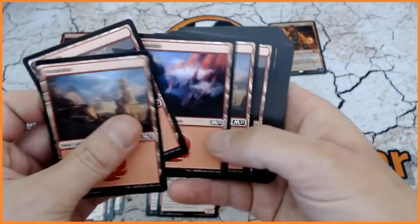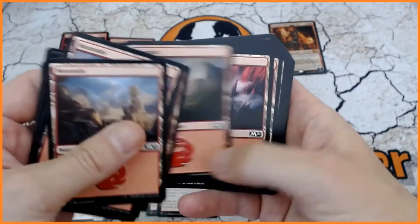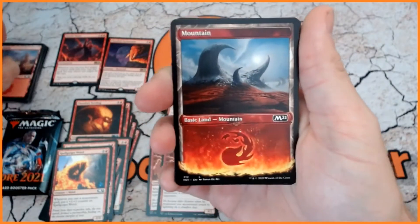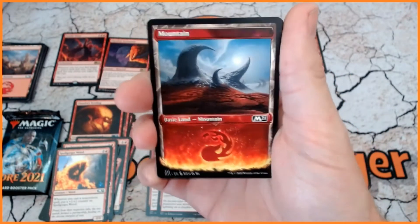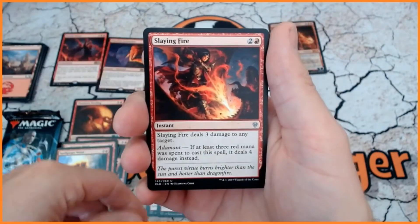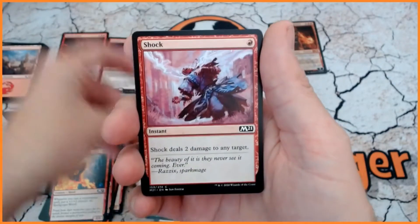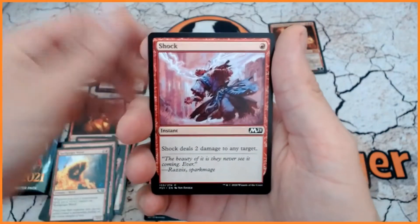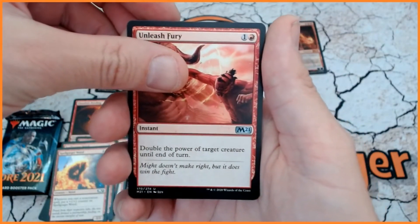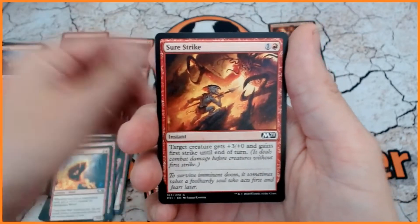Then in addition to that we'll have our lands — I think possibly one alternative art. There it is — approximately a pound at the moment. So there is our Showcase Mountain, always 1 in each pack. And then in addition to that we have got Slaying Fire, Infuriate, Shock, Unleash Fury — double the power of target creature until end of turn — and Shore Strike. So we've got loads of pump spells.